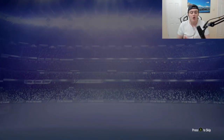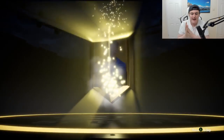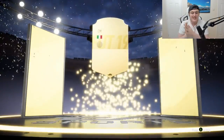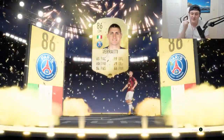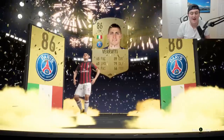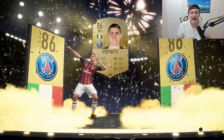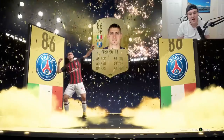In the prime gold players pack — can we get something good please? It's over 86! It's an 86-rated player. It's a walkout at least — Italian, centre mid — Verratti! Not bad, 86-rated card. That is fantastic — it's a walkout. I'm happy about that, it's Verratti. We've got a walkout from this so we've definitely made some kind of profit. I actually really like that reveal.